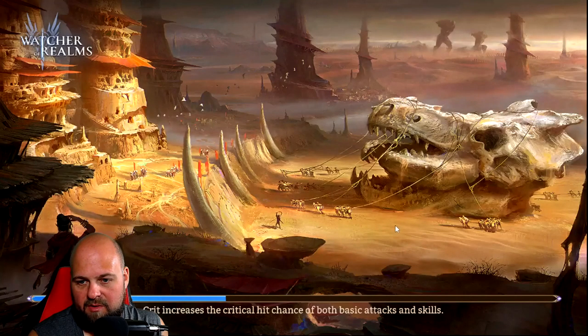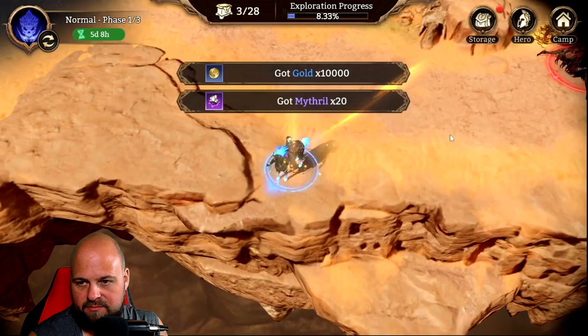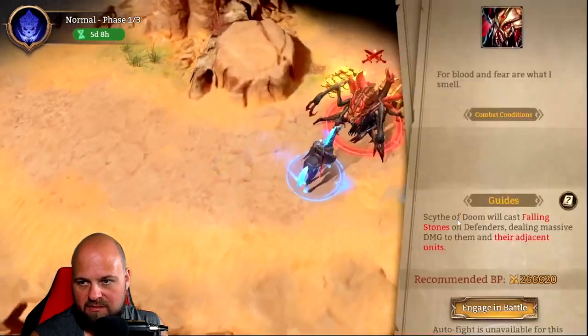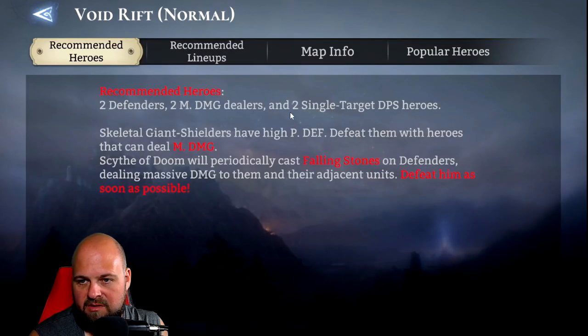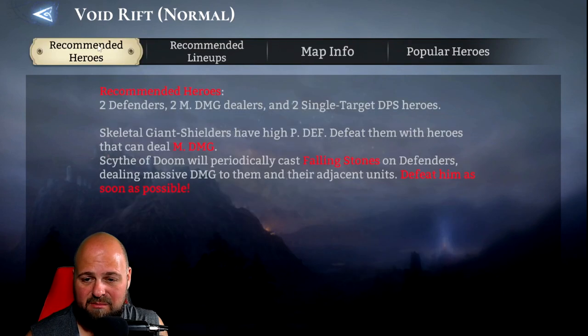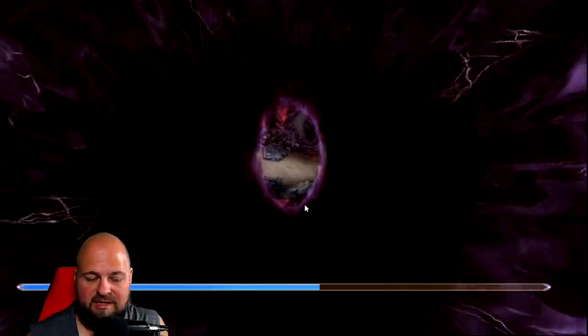We walk around a little bit more, collect our goodies, and head to the next fight. This one is a very similar fight. I'm not sure why they recommend two single-target DPS heroes — I'm fine with just using magic damage dealers, since the doom cast Falling Rocks is the same thing the previous boss was doing. Similar situation here with two tanks, though you could use a tank and fighter.